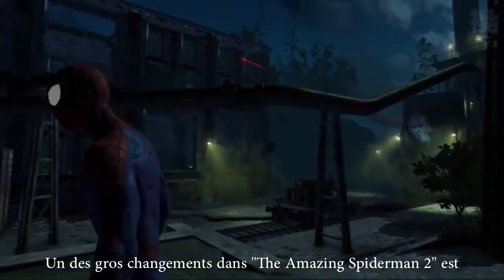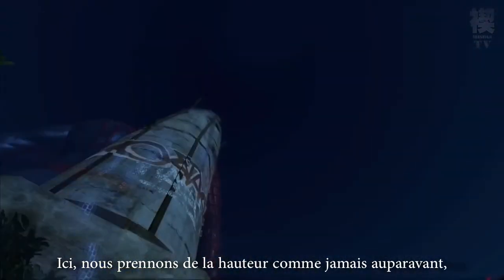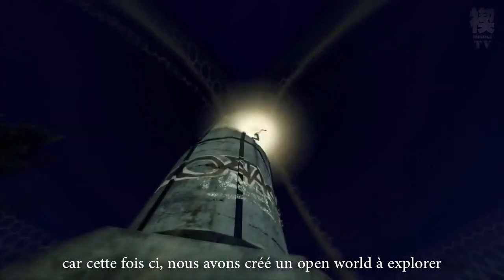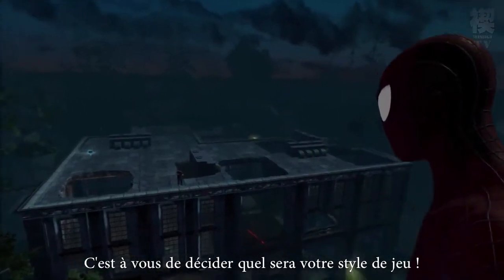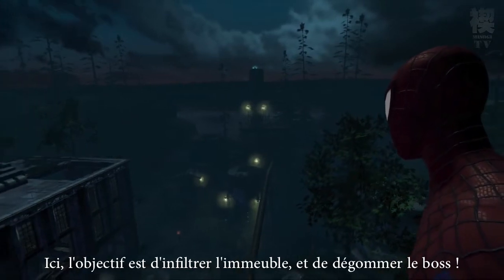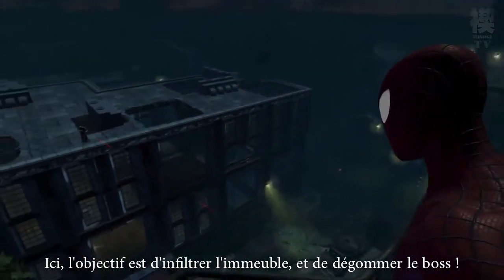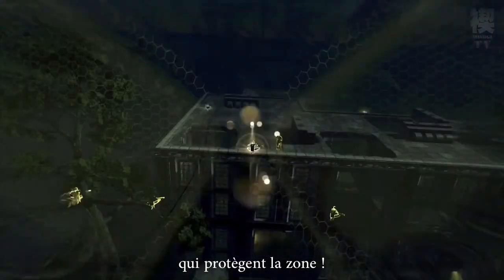One big difference in The Amazing Spider-Man 2 is the way we approached the mission design. Rather than go through linear levels like we did in the previous games, this time around we created open areas for you to explore. It's up to you to decide how the level will be approached. In this case, the objective is to infiltrate the building's basement and track down the boss hidden inside. But before going in, we should take down some of the snipers that are scanning the area.